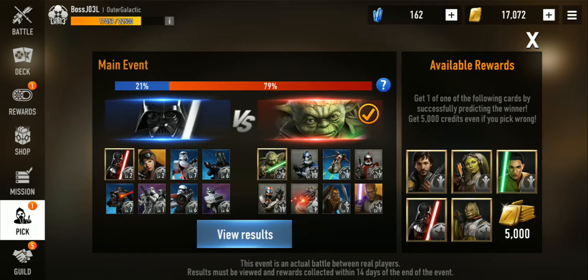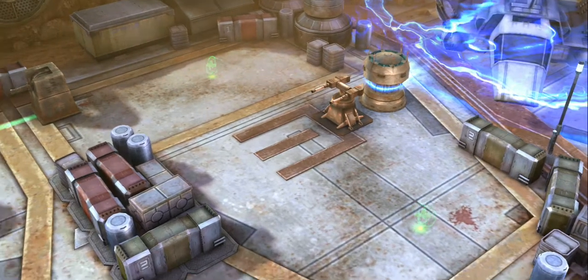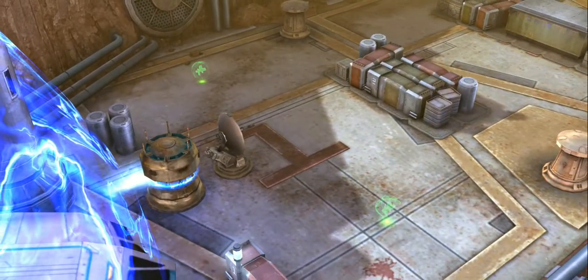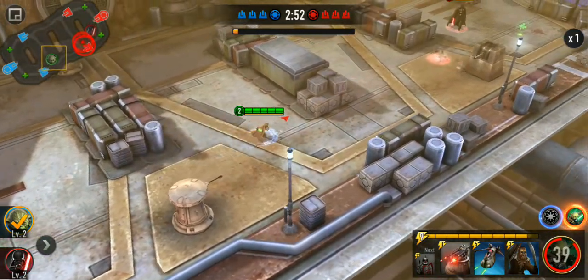Now we're going to watch the Darth Vader versus Yoda match, which should be worth watching. The reward for this one is legendary, so if I get lucky I could get a legendary card — Cassian, Hera, Ezra, Darth Vader, or Boss. I picked Yoda because he's pretty badass and a little broken right now. The reason I say he's overpowered is that he can dodge a lot of hits.